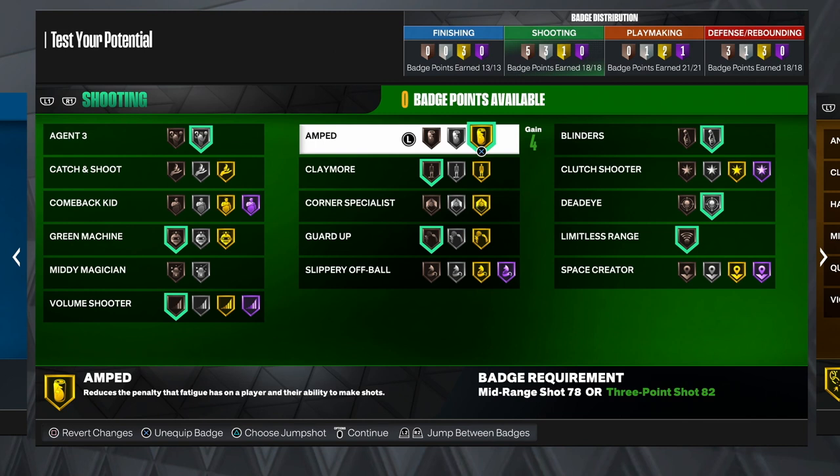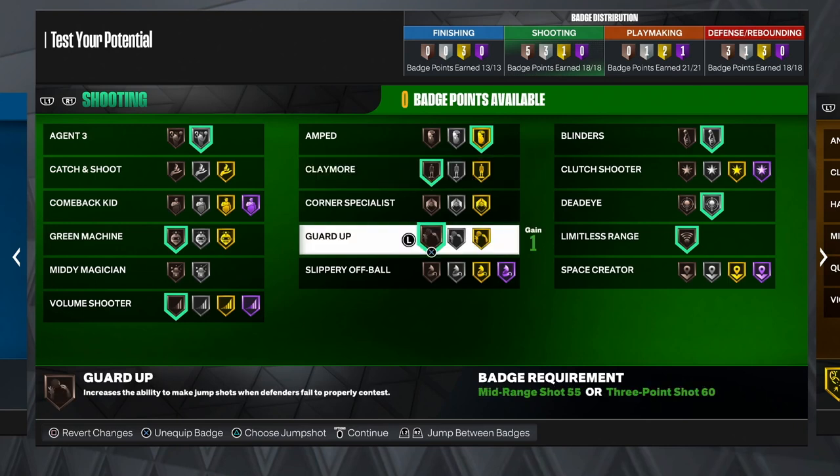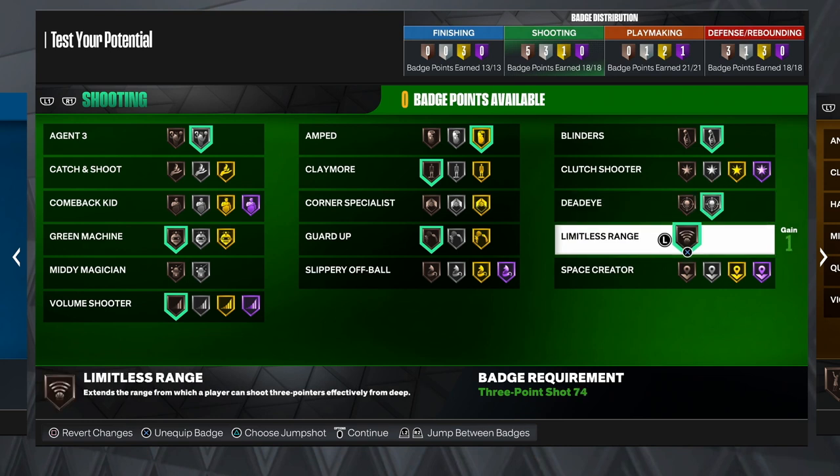I use volume shooter on bronze, which gives a boost after taking a certain number of shots whether make or miss. I run amped on gold, which reduces the penalty that fatigue has on my player. I use claymore on bronze, which increases the ability to knock down perimeter shots when spotting up patiently. I run guard up on bronze, blinders on silver for jump shots with a defender closing out on the side, and limitless range on bronze — especially with sharp takeover, you can shoot from however deep you want.